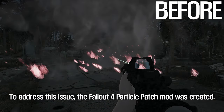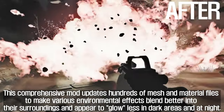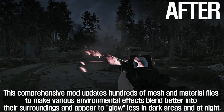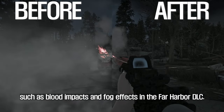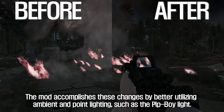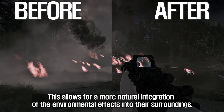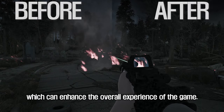To address this issue, the Fallout 4 Particle Patch mod was created. This comprehensive mod updates hundreds of mesh and material files to make various environmental effects blend better into their surroundings and appear to glow less in dark areas and at night. The mod also tweaks and improves several other effects, such as blood impacts and fog effects in the Far Harbor DLC, by better utilizing ambient and point lighting such as the Pip-Boy light. This allows for a more natural integration of the environmental effects into their surroundings, enhancing the overall experience of the game.